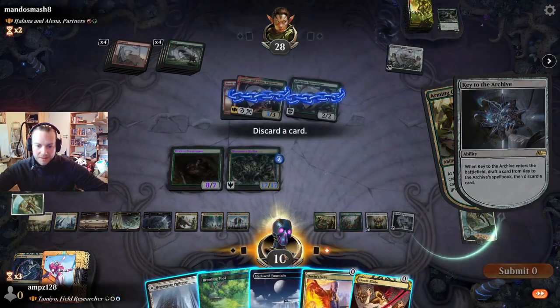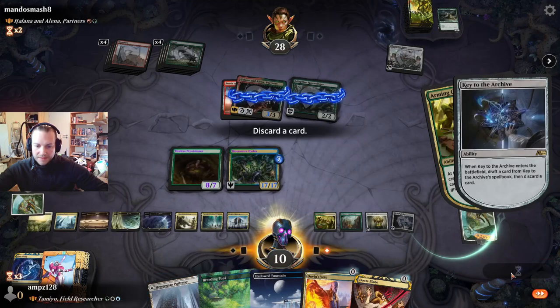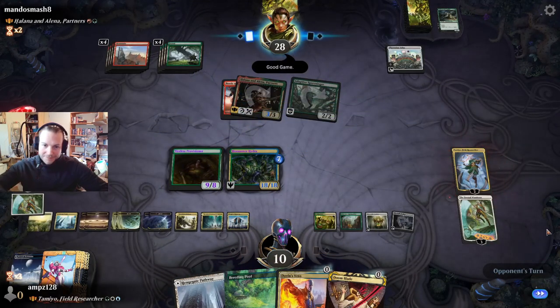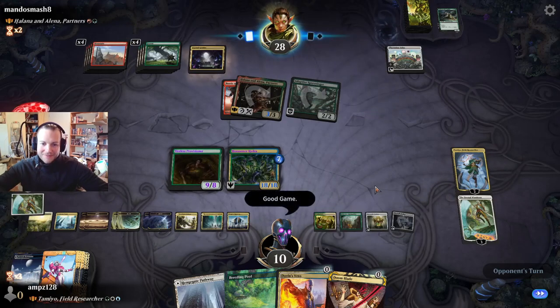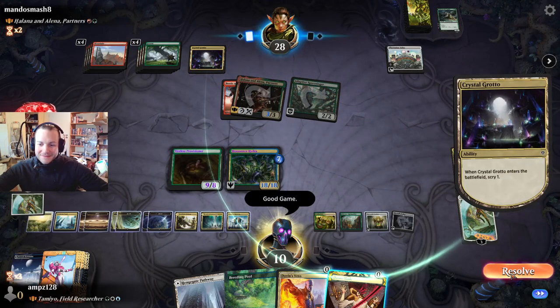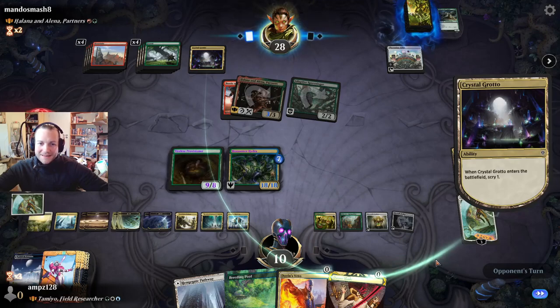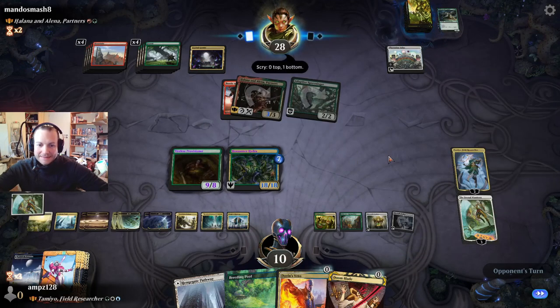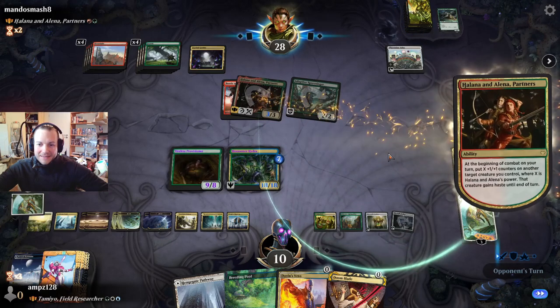Doomblade — looks nice and this land can go. Good game. Do we win? That's a land — that's bad right? That is bad.